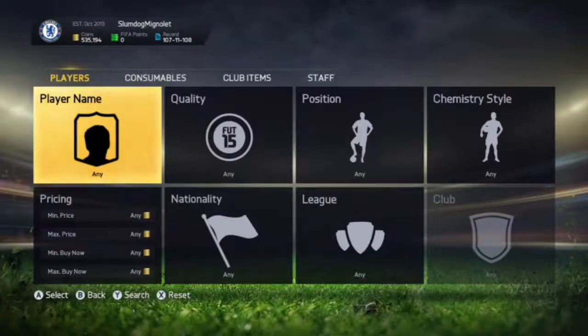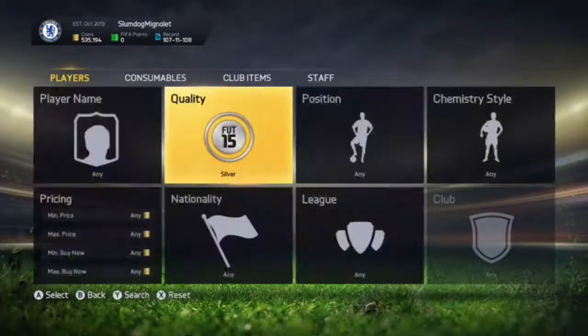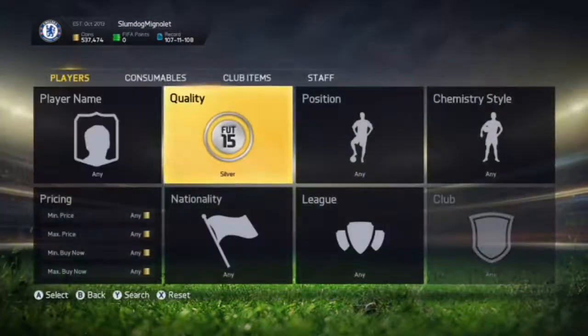Welcome back to a brand new trade method. If you're new to the channel make sure you subscribe — we do three trade methods a day, and drop a like if you enjoy. Today's method is going to be the silver method. It's not a high budget method — literally anyone from about 1k to one million coins can do it. With one million coins you can make about a million coins profit or more.